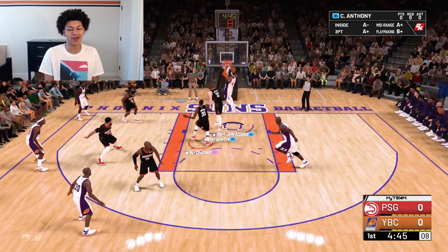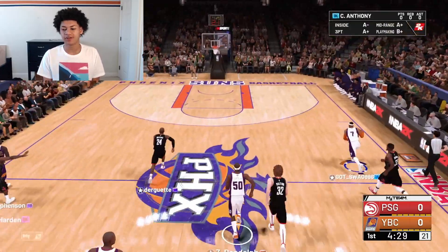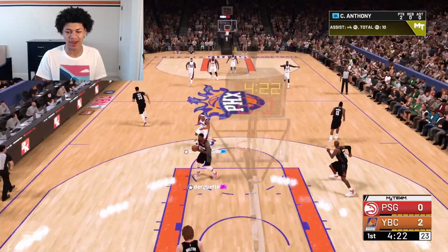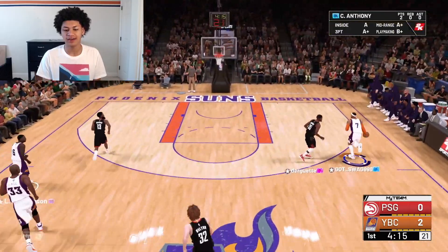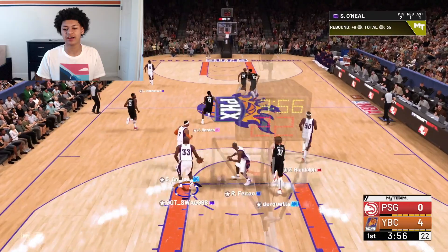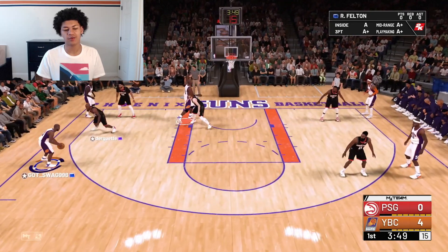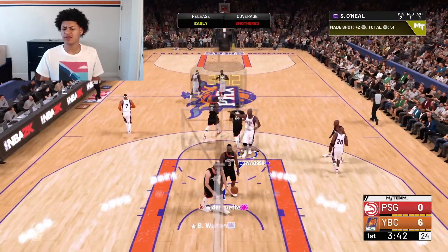Going to attack the paint with Melo — he got blocked. This man can't even jump to dunk the basketball; he jumped three inches in the air. Melo's on a fast break — redeem yourself, Carmelo Anthony. Look at Carmelo Anthony jumping five inches in the air to dunk that basketball home. At least we got two points. Keep running, Shaq — look at Shaq already stopping running. Run inside to the paint, use your muscle to get past Bill Walton and get that layup. He missed that wide open. Good board by Shaq. Look at how slow Zach Randolph is — look at how slow everybody is on the court.